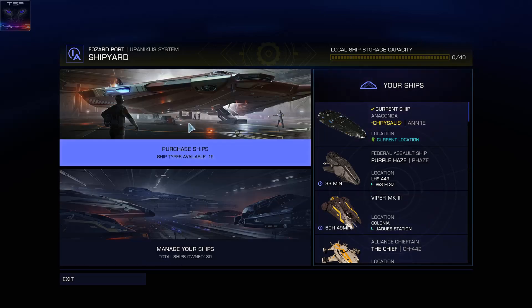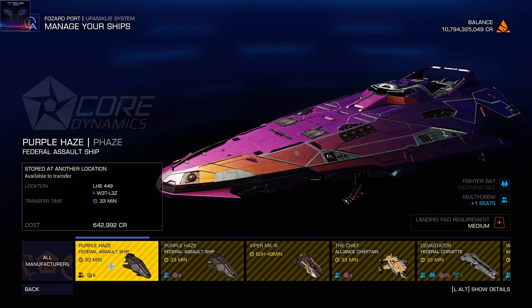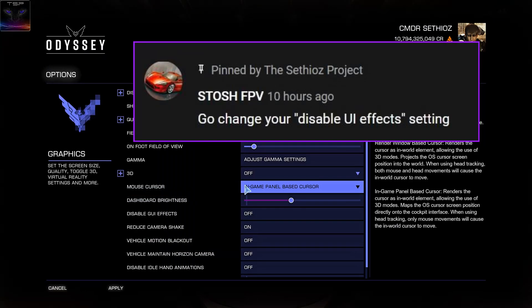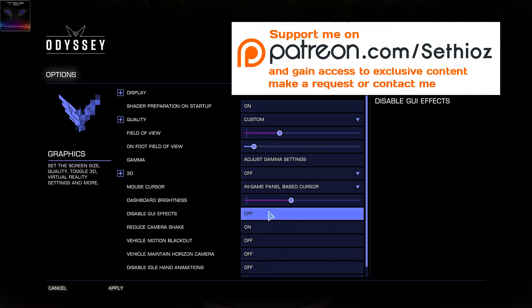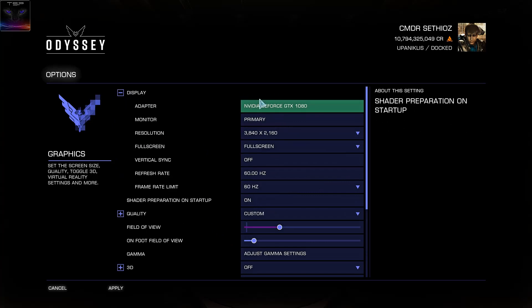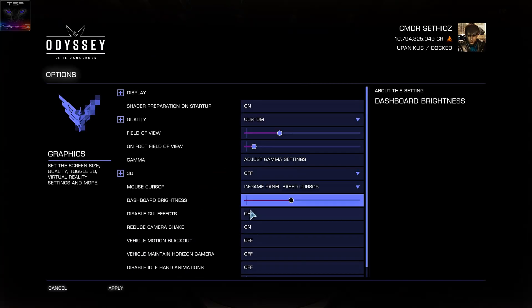I tried launching without the Steam overlay — still didn't work. I also tried unplugging the controller as recommended, and after that I couldn't even get my controller working anymore. None of this was the issue. Someone in the comments recommended trying to disable the 'graphical user interface effects' setting on and off. I'd had it on for a very long time and never touched it. The fix is: if you have this option turned on, the shipyard doesn't work.